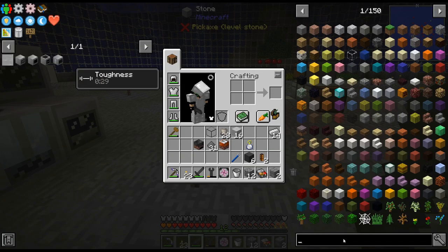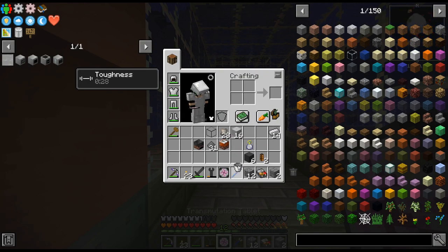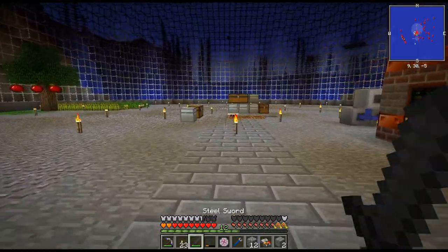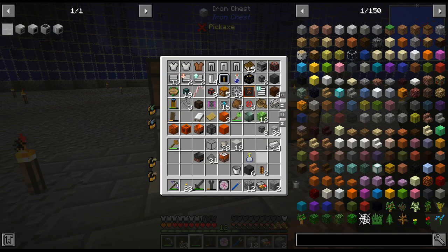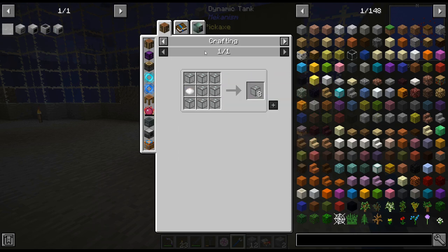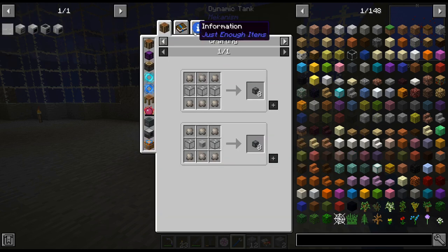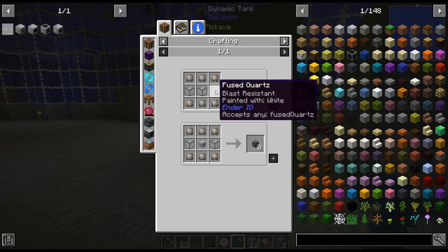The best way to do that is probably Ender I/O pressurized conduits. I don't know if we have those yet. We have plenty of item conduits, we have eight pressurized fluid conduits. We can't actually get fused quartz right now. But these are actually not that bad to make — we can just throw wrought iron or another quartz dust... we don't have graphite, we don't have another quartz yet.